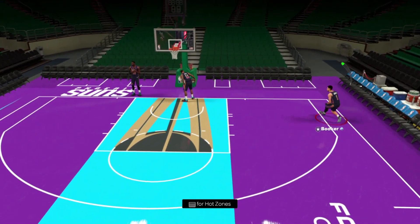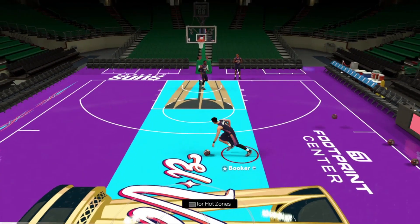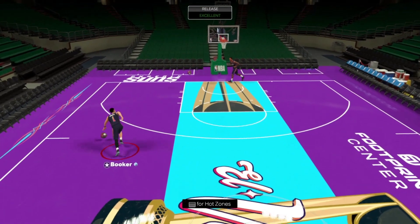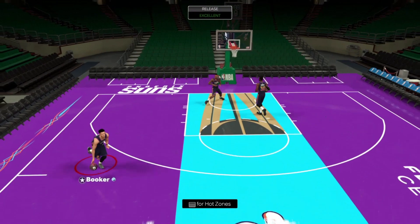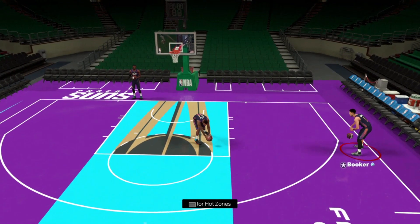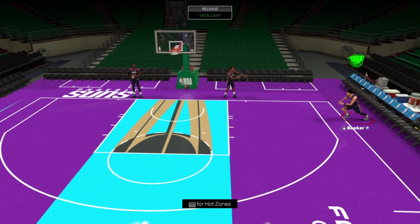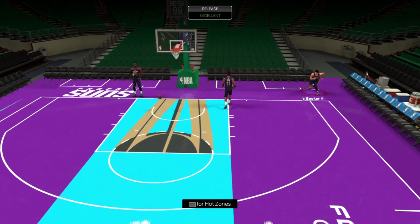One thing I really like about this Devin Booker: he's got the D-Book leaner, and that leaner is especially good on current gen because current gen does not have leaners whatsoever. Normal leaner is nothing on current gen, so it's good to see players with leaners — it really just makes players completely overpowered. Like, if you're in the final seconds of the shot clock, call a little pick and roll, run to the corner, just fade — really nice, really overpowered.